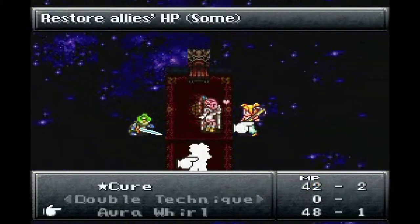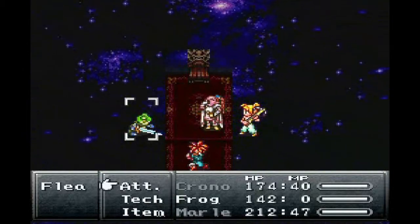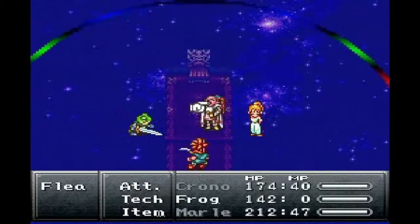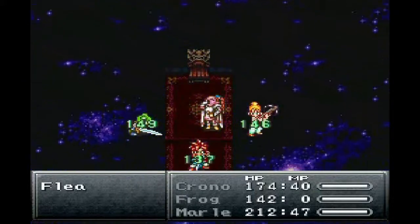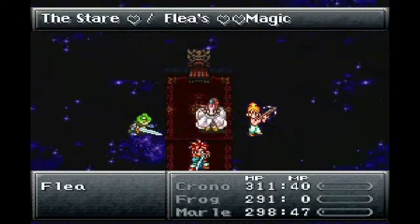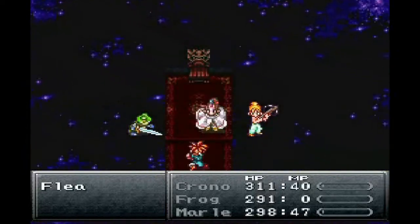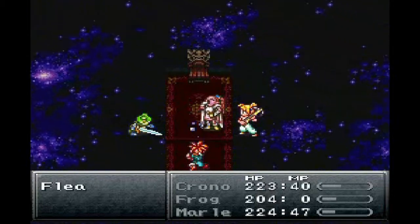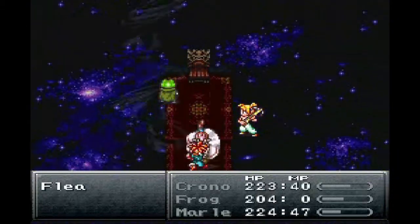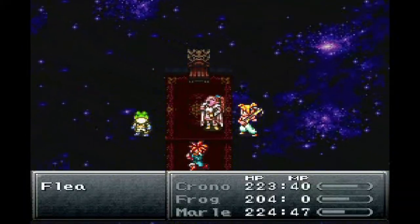I'm sorry for all the background noise right now. That attack — the Stare Heart — is what ended me last time. It gets one player to attack the rest of us, and for some reason it hurts the attacking player too. I do not like the Stare Heart. It does not make me happy. I do not like it, Sam I Am. Frog is going to get confused again and it's going to make me so unhappy.